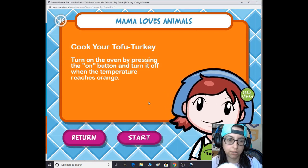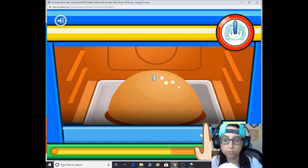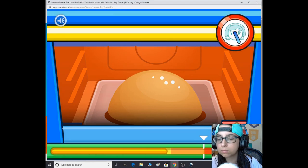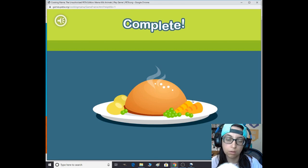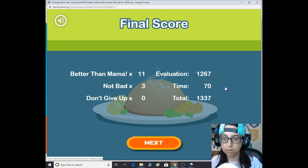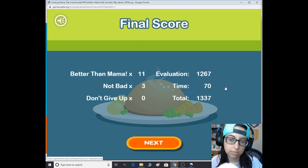Cook your tofu turkey: turn the oven by pressing the on button and turn it off when the temperature reaches orange. Oh, barely just made it — yay! Final score: better than mama. Not bad — don't give up! My total was 1,300 something.